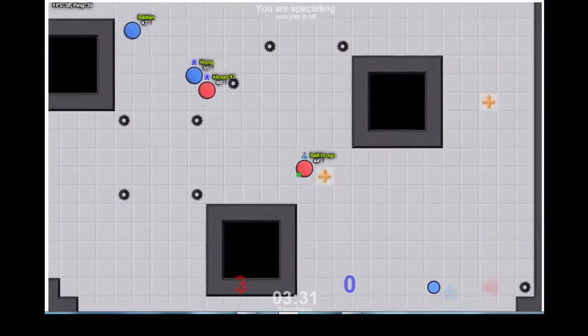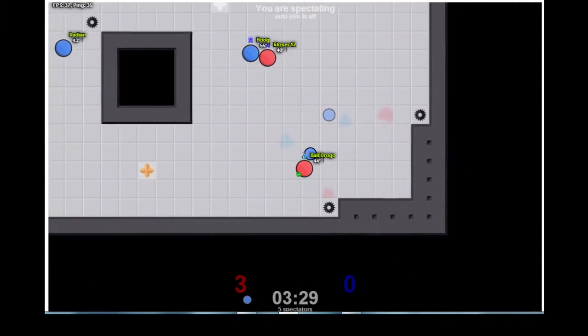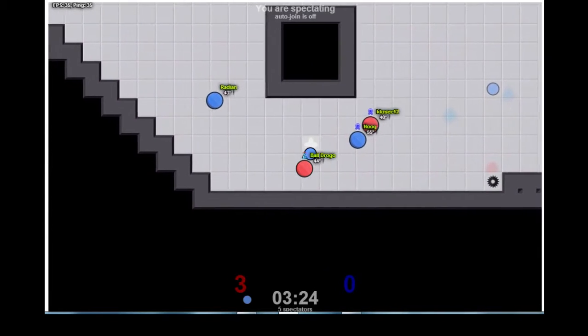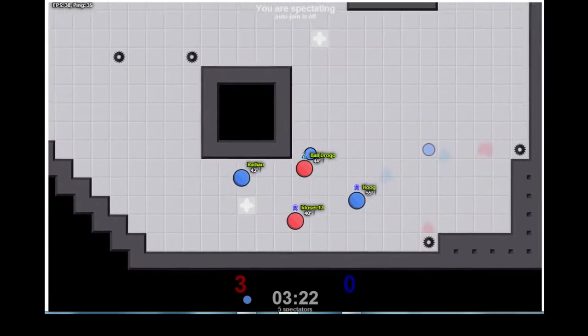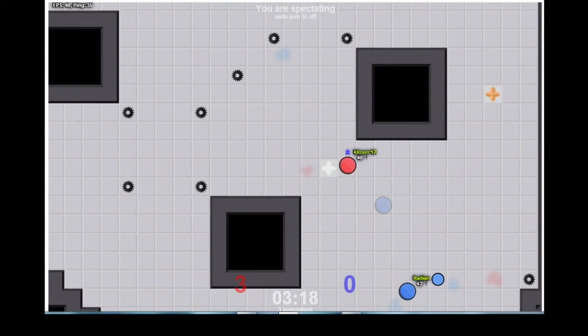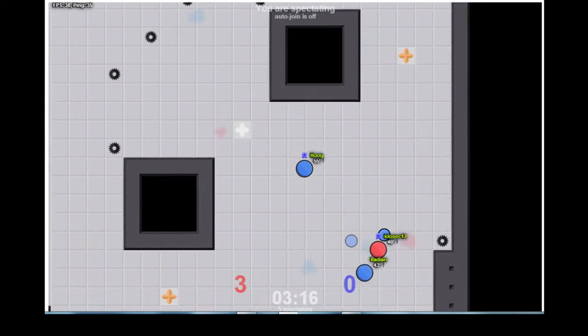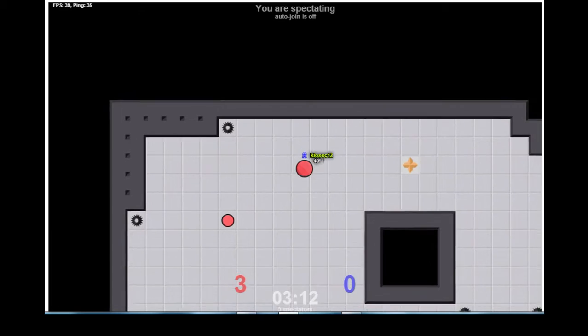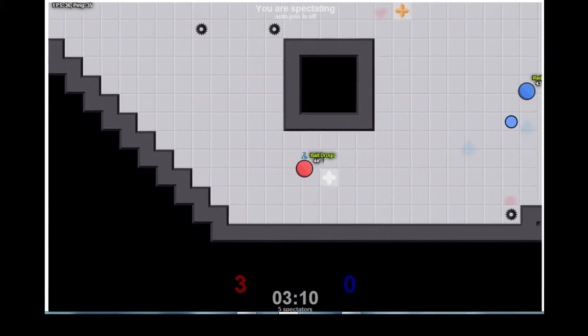Bordrogo has two shoes, he picks up the flag. He goes to the left and he's gonna use the boost. Hoog and Radeon on either side of him. Klosek blocks Hoog and Bordrogo. Flag gets burned — that's Breedian just in time, and he was able to utilize that to take the flag and carry it out very quickly.